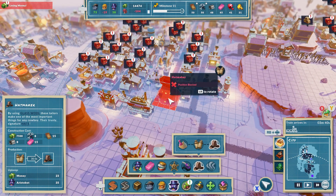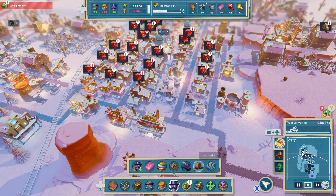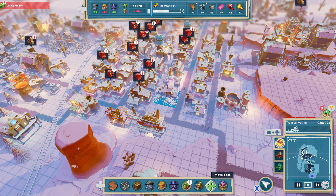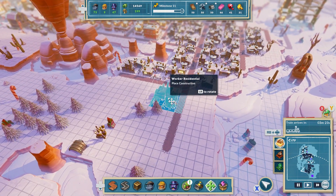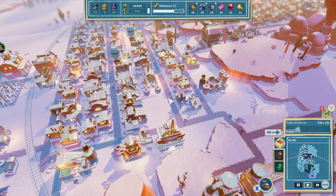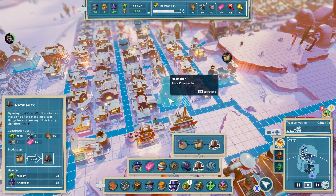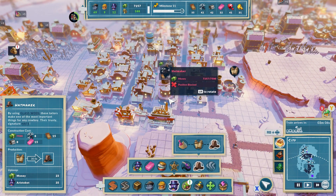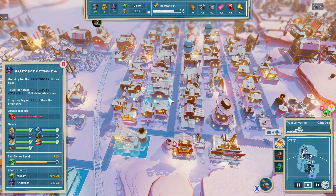The hat maker doesn't really go very far. What's this one here? A worker residential - what are you mingling in there with all the aristocrats, mate? You shouldn't be there - you can come down here and join the new estate. Right, can I finally make a hat maker? There we go, hat maker! Cost quite a lot of money, but I should now keep them happy.